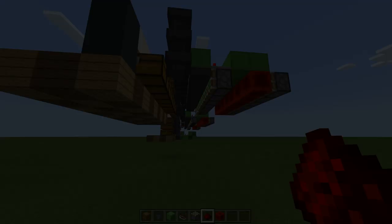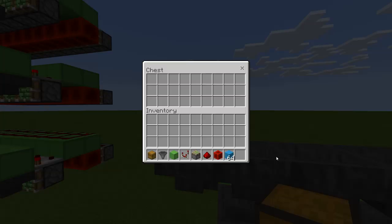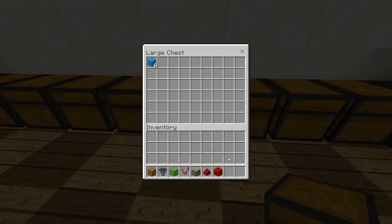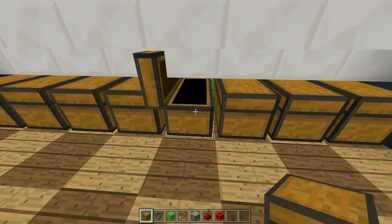So if I just put a chest up here now and start filtering — if I grab some blue concrete and throw it in here, as you can see it's going to be filtering into our blue concrete chest. I would suggest putting an item frame to tell you what items are in which chest, otherwise that could get very confusing.